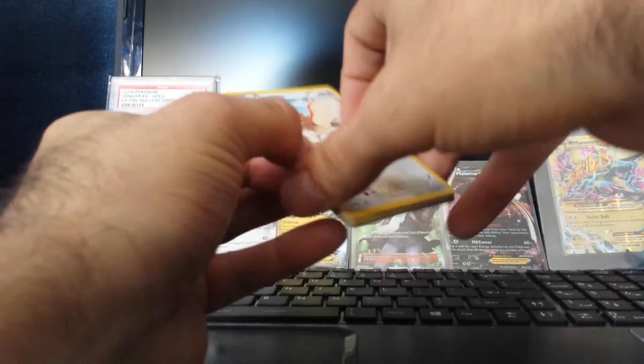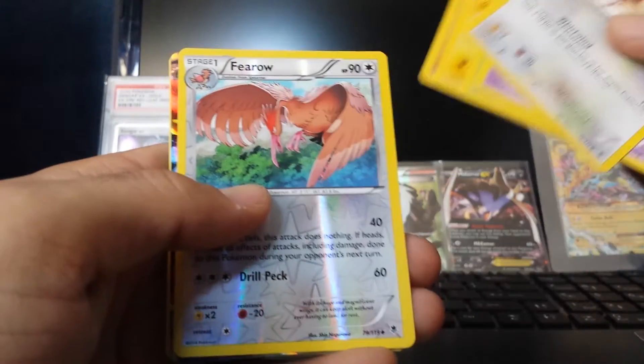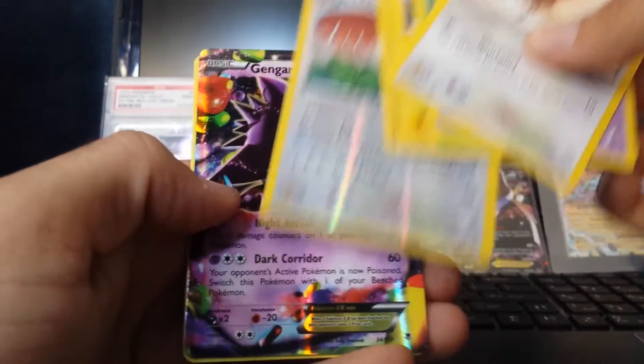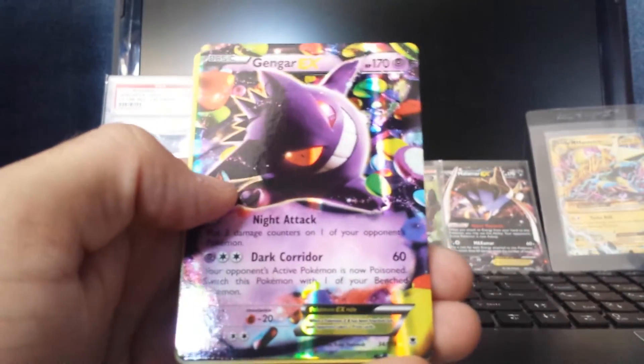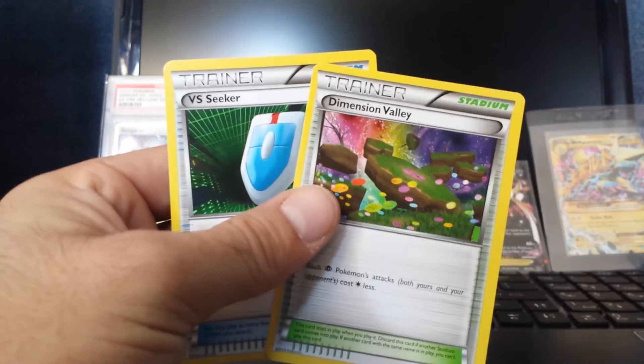I definitely need to start making my Dark team ready for Omega Ruby and Sapphire — I can't remember the exact name. So far I've just been in the Battle Place. Firo — and nice, Gengar! There we go. Always happy to get a Gengar. VS Seeker again and Dimension Valley.